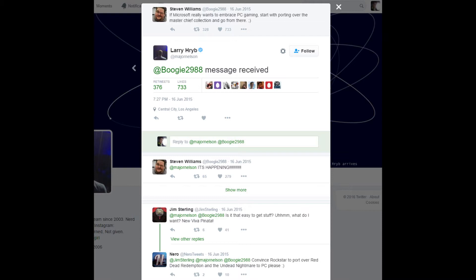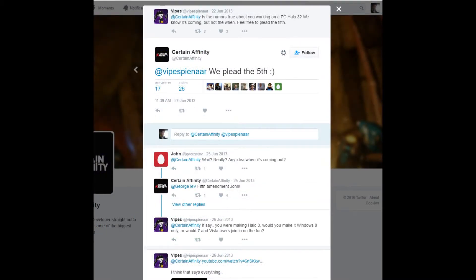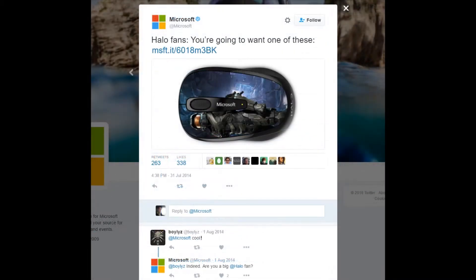The next one is Vipes asking Certain Affinity: 'Is the rumor true about you working on a PC Halo 3? We know it's coming, but not the when — feel free to plead the fifth.' Certain Affinity responded: 'We plead the fifth,' with a happy face. When people say 'plead the fifth' it usually means they don't want to admit to something the other person already knows — so that gets the gears turning a little bit.